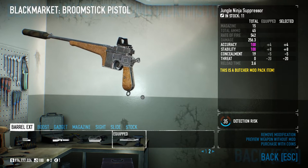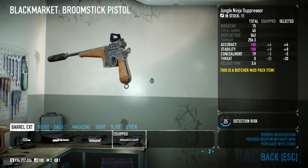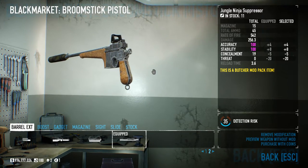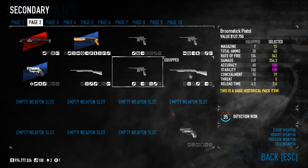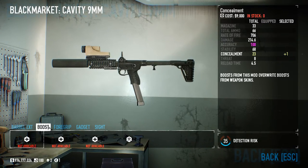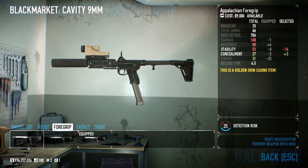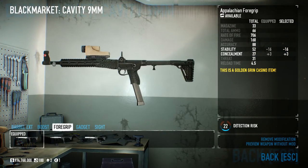Now I want to show you how I use the weapons. You can get higher damage, higher stability, higher accuracy, but I'll show you how I personally use them. So first, the Cavity — I'm going to use the Appalachian Full Grip because I'm a dodge player, so be aware of the high concealment build.